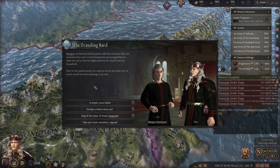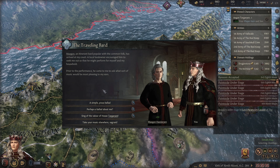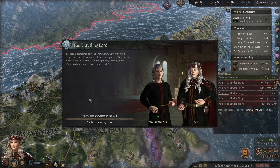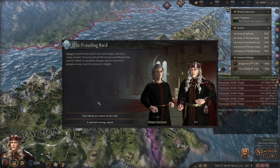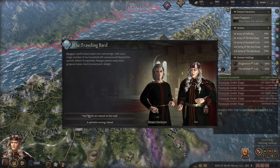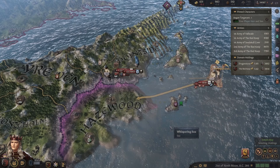Maegon, an itinerant bard popular with the common folk, has arrived at my court. A local landowner encouraged him to seek me out so that he might perform for myself and my household. He came to ask what solo music would be most pleasing to my ears — sing of the valor of House Targaryen! Yes, that would be very fitting. Maegon's performance went over swimmingly, with not a single member of my household left unimpressed. Your talents are wasted on the road — I could recruit him as my court poet. Maybe our gold spending is going to be the downfall of us. We're not the mad king — we're going to be the broke king.